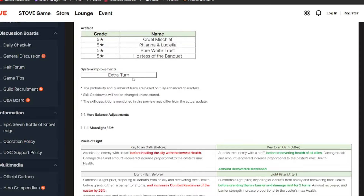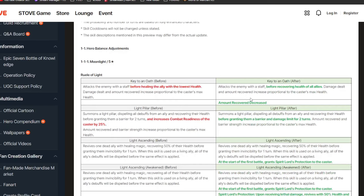The extra turn is being changed as well, which is mostly going to affect the artifacts Rihanna and Luciella. If you've been playing guild wars or RTA and you fight a Ran or Para or any thief with an extra turn with this artifact, you can see them take like three or four turns which is really annoying. Because of that, they are changing how extra turns work, and we'll talk about that at the end of the video. First off, we have Ruel.